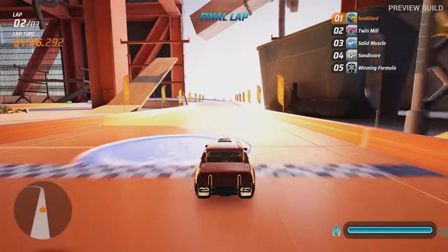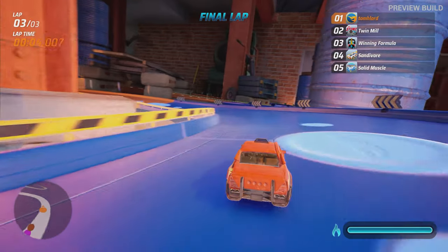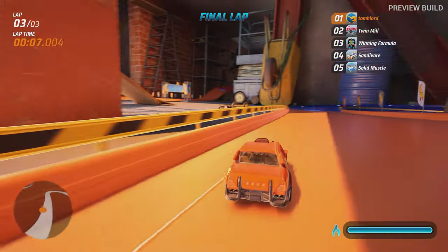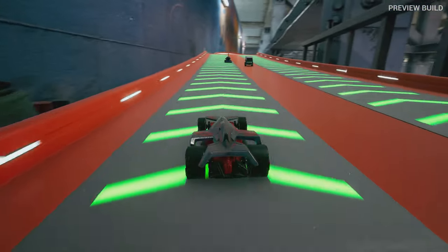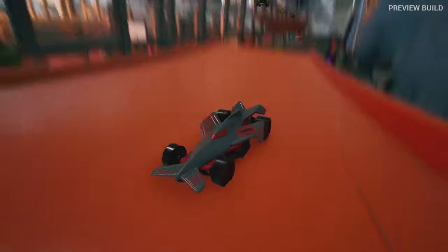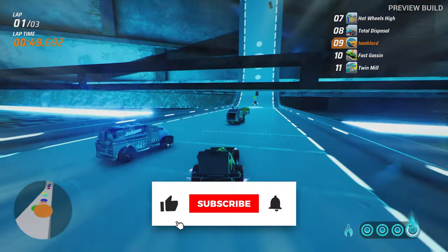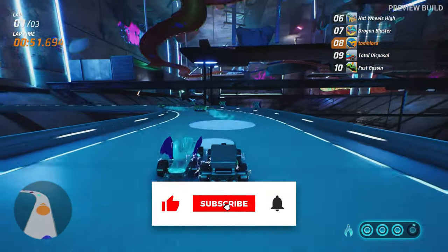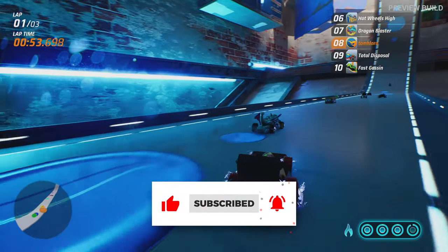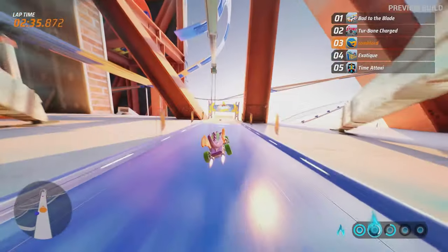Hot Wheels Unleashed will be available for PS4, PS5, Xbox One, Xbox Series, Nintendo Switch, and PC on the 30th of September 2021. And that is our quick preview of Hot Wheels Unleashed. Are you excited for this game? Let me know in the comment section below. Hit subscribe on the Traction channel if you haven't already, and ring the bell for notifications to not miss out on any Hot Wheels Unleashed content coming your way later this year. Thank you very much for watching, keep it pinned, and I'll see you next time.